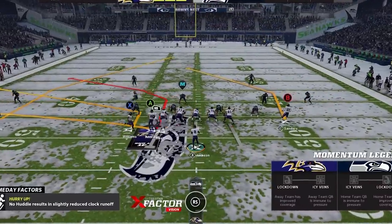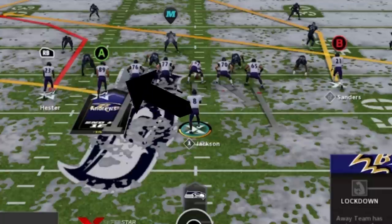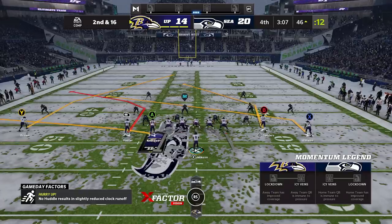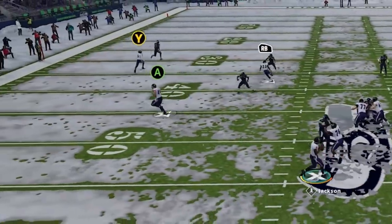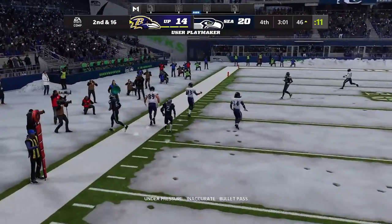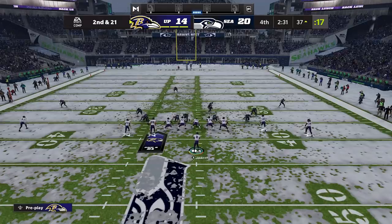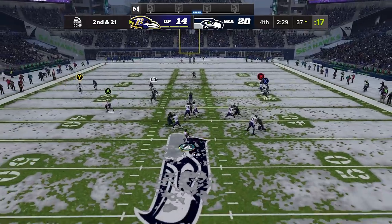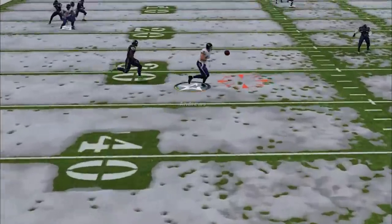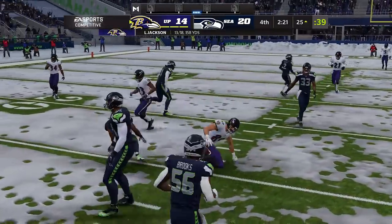Next up, playmakering. Playmakering basically lets you control the closest receiver to you — whether it's a running back, tight end, or receiver — it's the closest receiver to the proximity of the quarterback. If at any point you want to send the nearest receiver up the field, just hit the right stick in whatever direction you want them to go. This is really useful in both man and zone coverage. If your opponent isn't getting any pressure, you can redirect traffic until you get an open man by using the right stick in any direction you want the receiver to go.